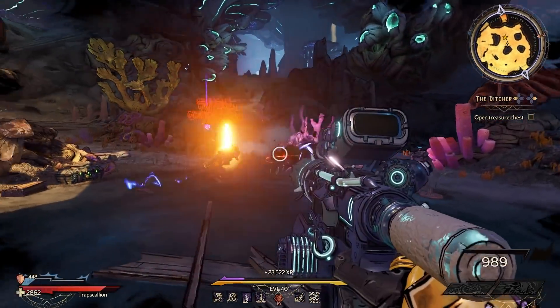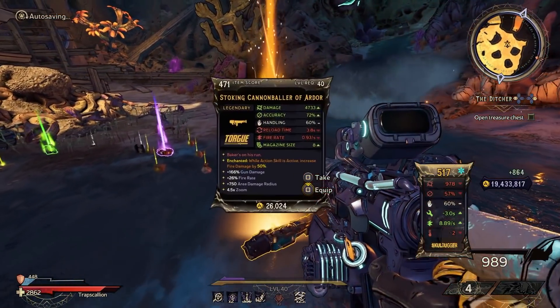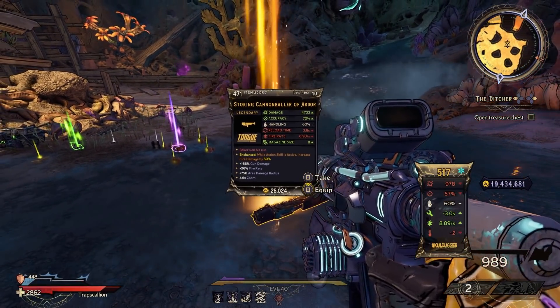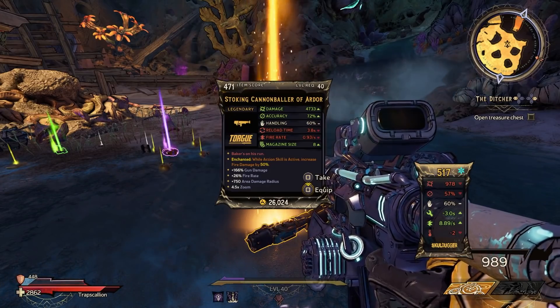Just run ahead and go down this awesome water slide into the Chance's arena. This footage is from when I was attempting to get the Sword Splosion and didn't even know what all was in his loot pool yet. This was actually the first of the dedicated drops I got from the Chance, and I got this one on run number two.